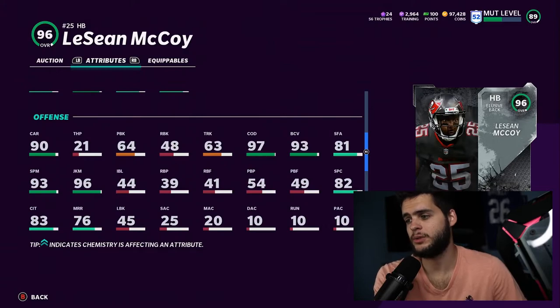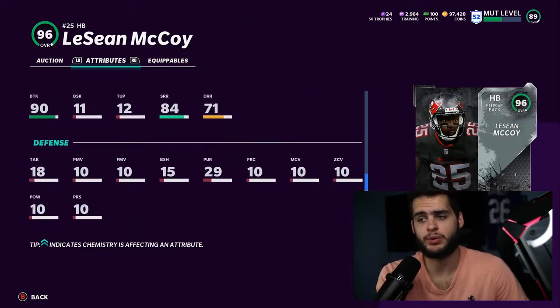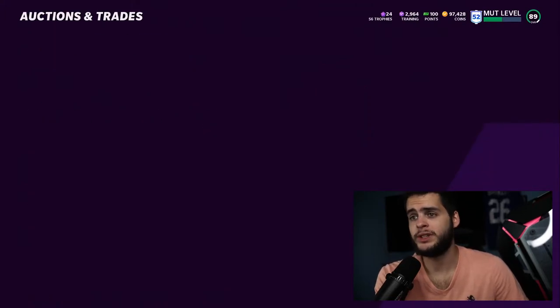Behind the card: 96 juking, which is good. He has 81 stiff arm, which is decent. 83 catch in traffic is not bad. If you put catching chems on him — play fake and stuff — route running and catching will all go up, which would make him pretty good. Short route running is good as well. Really good route-running back, to be completely honest.